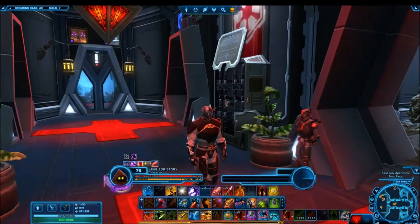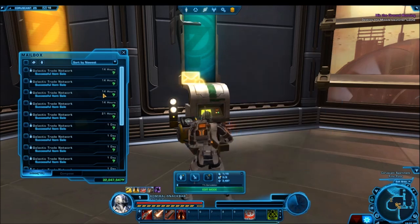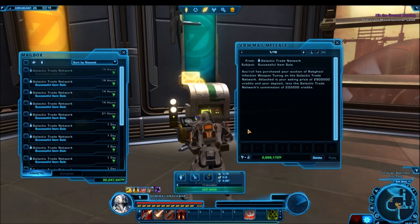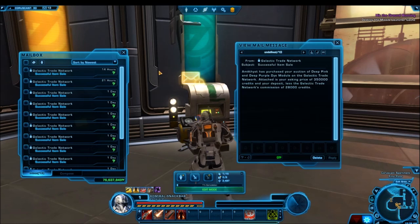When a guild hits their conquest goal at large yield, you receive four solid resource matrices for every character you have in the guild that completed their personal conquest goal. So with four characters, each getting four more solid resource matrices, that's 16 more matrices. At 1.5 million credits each, that's 24 million credits per week. Add that to the 12 million you're already earning, and that is a total of 36 million credits weekly — just from joining a good guild and completing personal conquest goals.